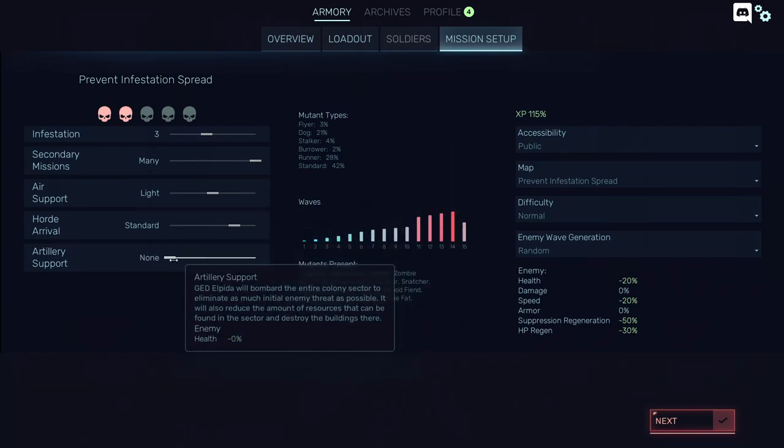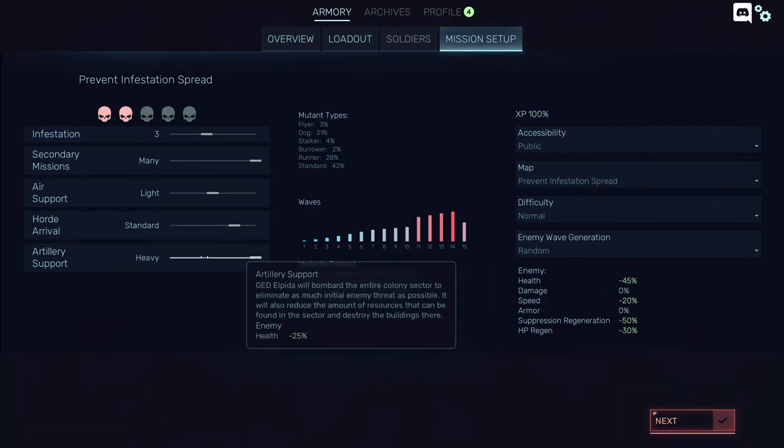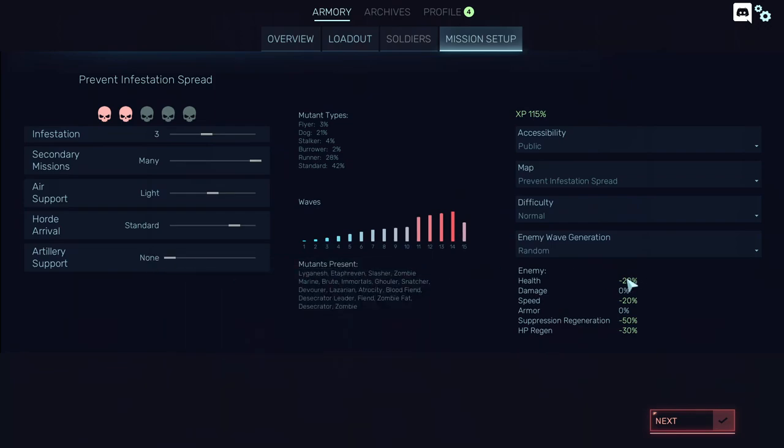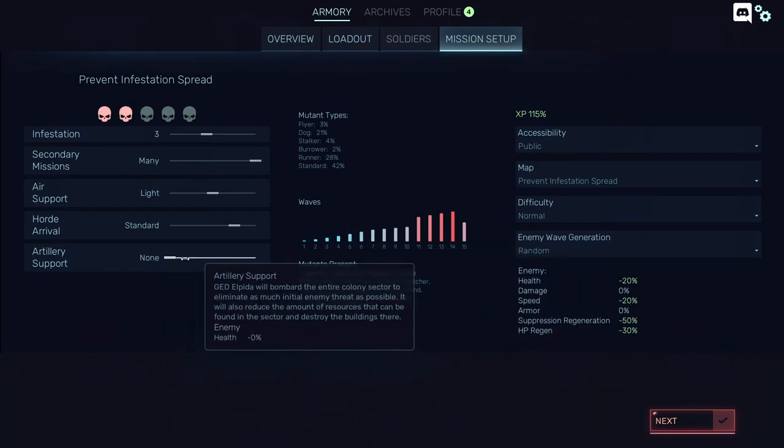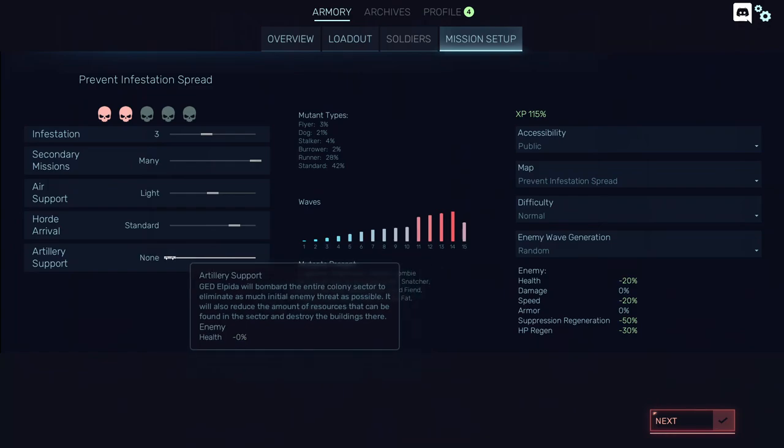For artillery support, I recommend you put it on none, because it actually decreases the amount of experience you get and only decreases enemy health by a little. This is only a big deal for elite difficulty. I recommend you put it at light at minimum, or at zero, because that's 10% extra experience you'll get — and that's actually a big boost.